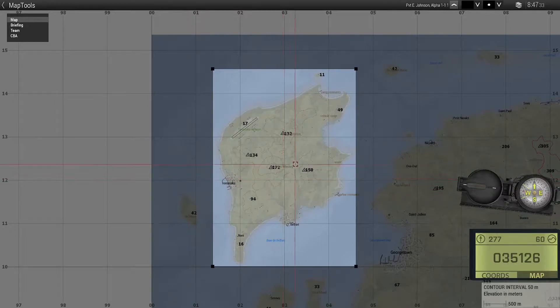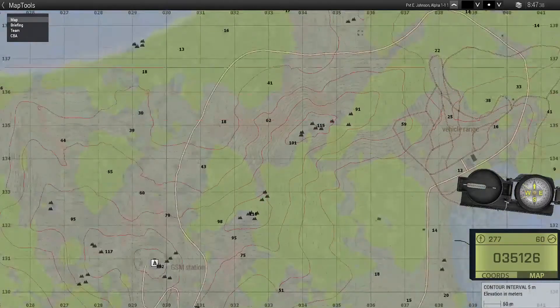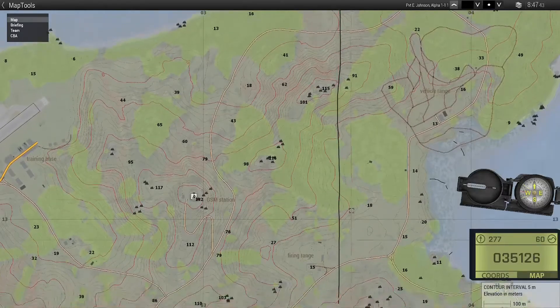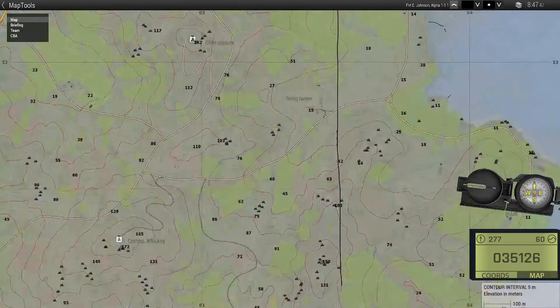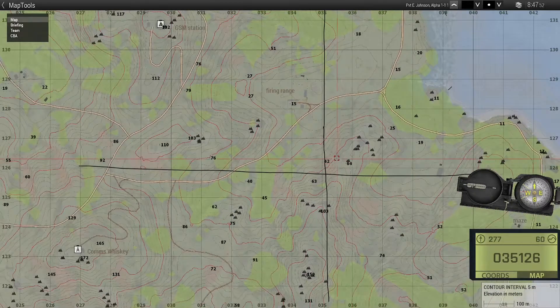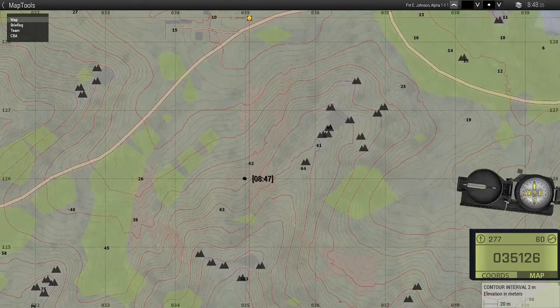So in this case we have 0, 3, 5 for the horizontal - so if we zoom in more you can see 0, 3, 5, so we're going to be somewhere down this line here. And then our next set is 1, 2, 6 so we drill that across. We can see where these intersect on this point here where these two lines go across. So we have 035 on the horizontal and 126 on the vertical where they overlap.